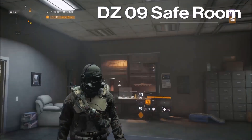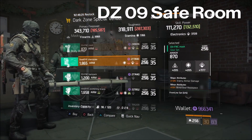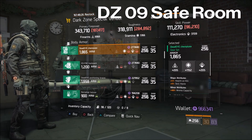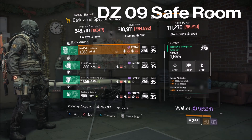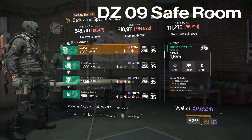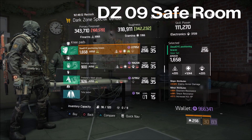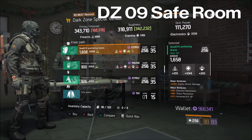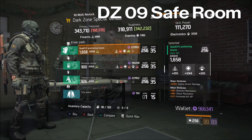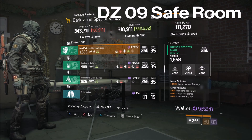For our final stop of the week, up at the DZ09 safe room — these items are only recommended if you don't have classified sets or if you're new to the game. First up, a Dead Eye vest — health on kill — you could reroll it for health since you have nine percent skill haste and 48% ammo capacity; just make up for the low 1152 stamina number. To go with that, Dead Eye knee pads — 1244 stamina, 3.5% enemy armor damage which you could reroll for health or crit hit damage, plus disorient resist, shock resist, and increased kill XP.